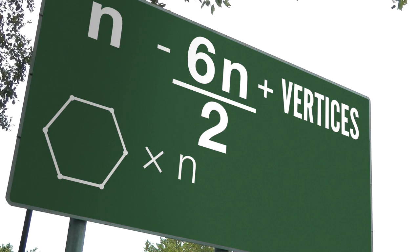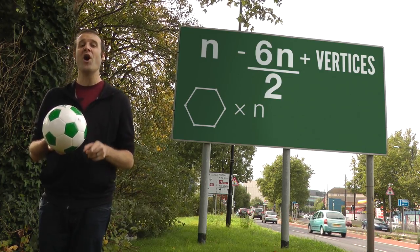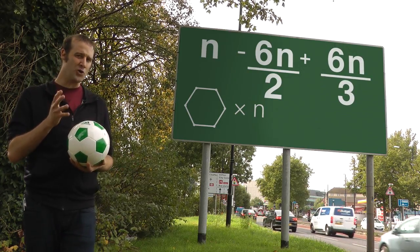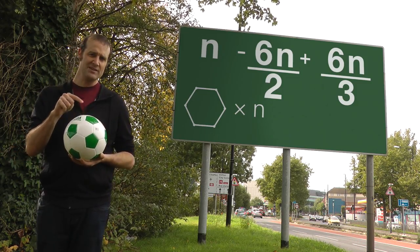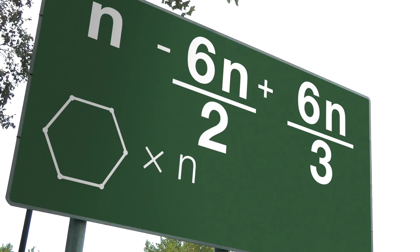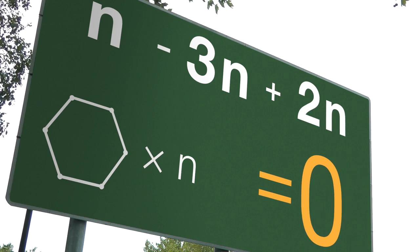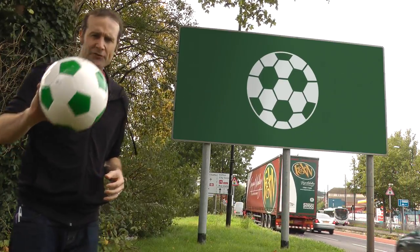Vertices are slightly more complicated because we don't know how many faces meet at each vertex, but we do know there has to be a minimum of three faces meeting to give us a vertex — there could be more, but three is the absolute minimum. So for the total 6n corners available, if we divide that by three, that is our maximum possible number of vertices, and because it's a positive term, that gives us the maximum possible Euler characteristic. This means for any shape made entirely out of hexagons, simplifying down gives us zero — the maximum Euler characteristic is zero. It can never be two, which means no assembly of hexagons will ever form a ball.